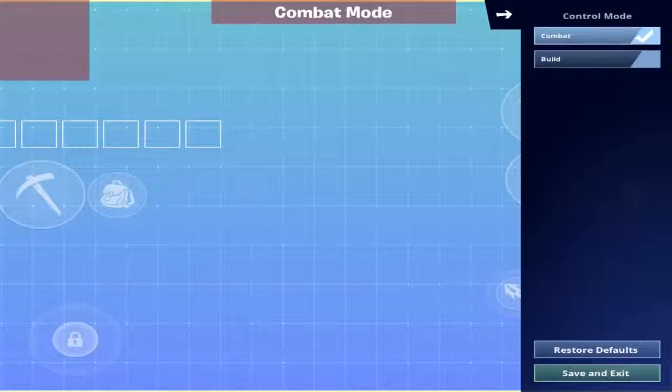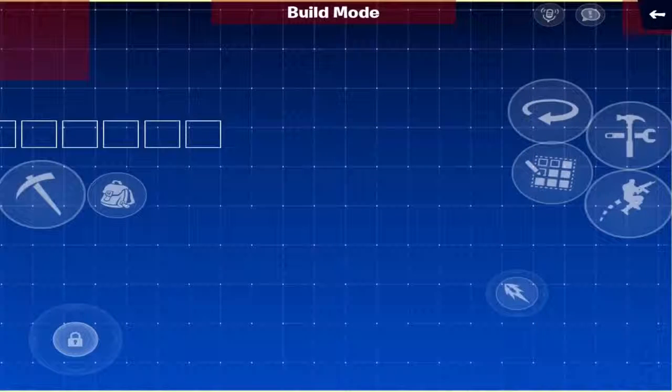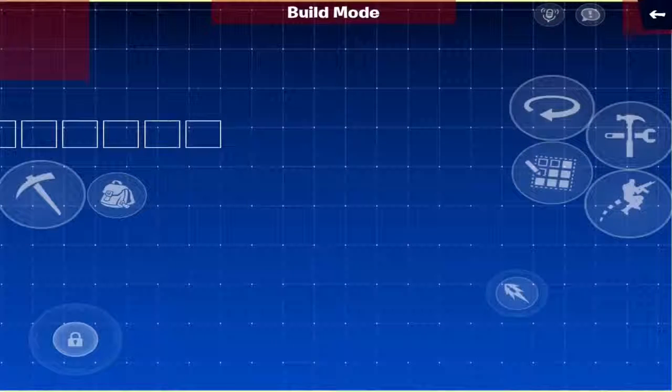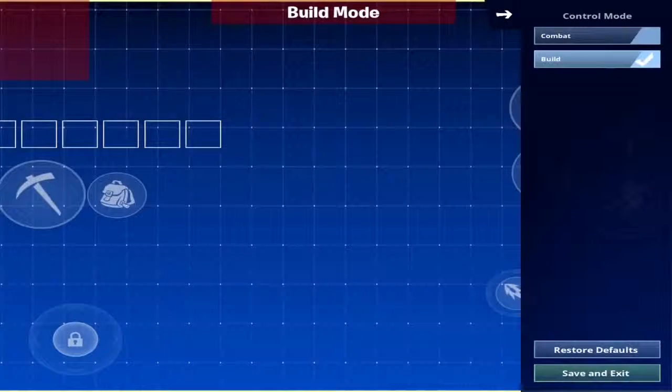Here's build mode too. It's pretty much the same thing. You have to build with your right button on this HUD, and shoot with your left.